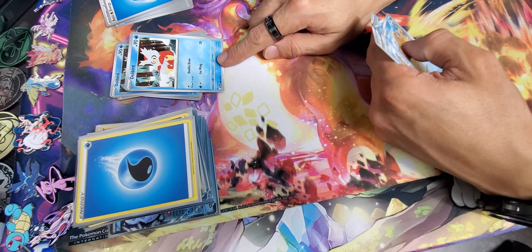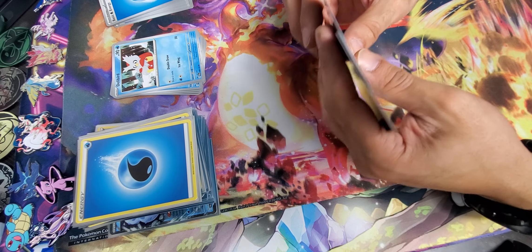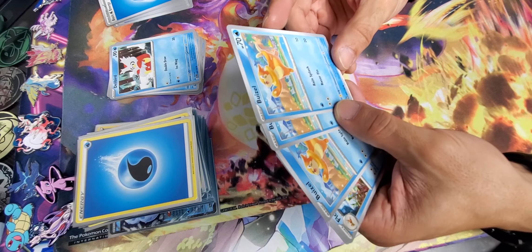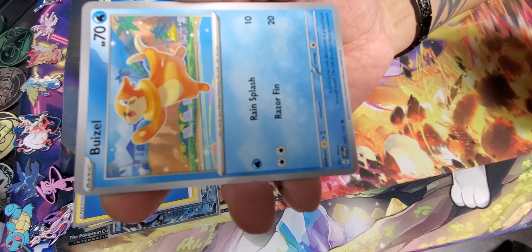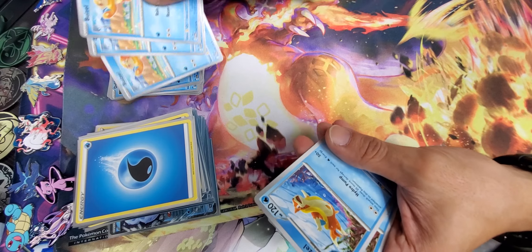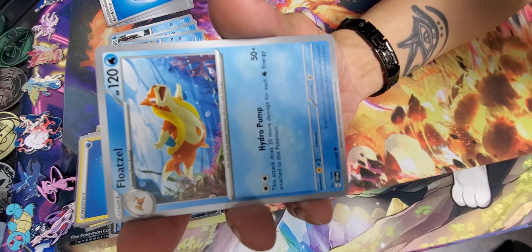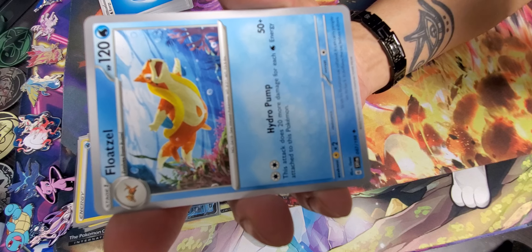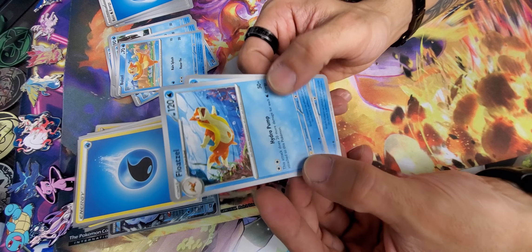The best way to use Delibird most effectively — because he only has 90 HP — would be to switch him in real quick if you have a Switcheroo or a rope. Buizel is just your basic 10 and 20 damage with Razor Splash, and you get three of it. Two of its stage one, Floatzel, does 20 more damage for each energy attached to this Pokemon — that will work with Baxcalibur, not bad: 50 plus 20 for each energy.